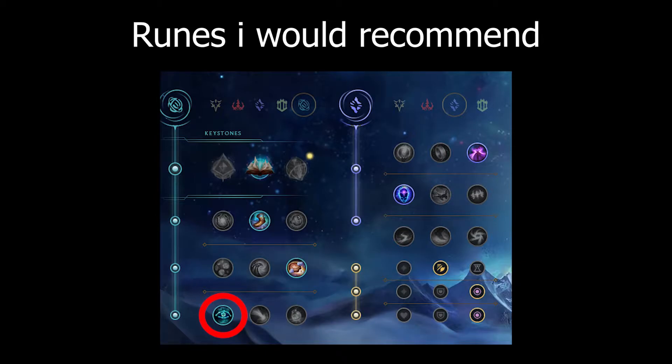Cosmic Insight for extra cooldown. The secondary rune will be Nimbus Cloak, since you will use a lot of spells with the Spellbook, so you can get extra movement speed. Transcendence for extra cooldown and extra Q stacks.